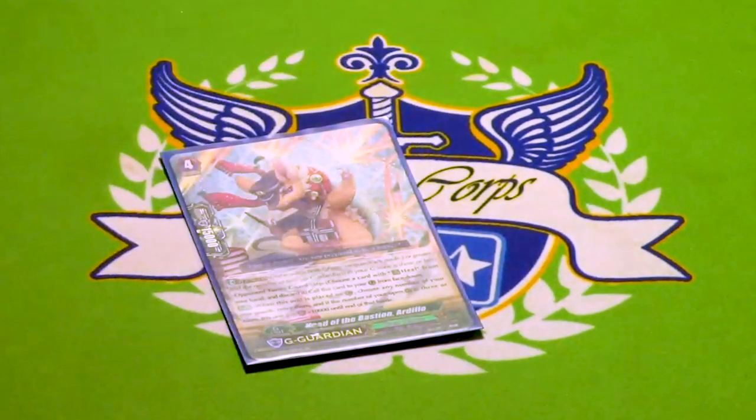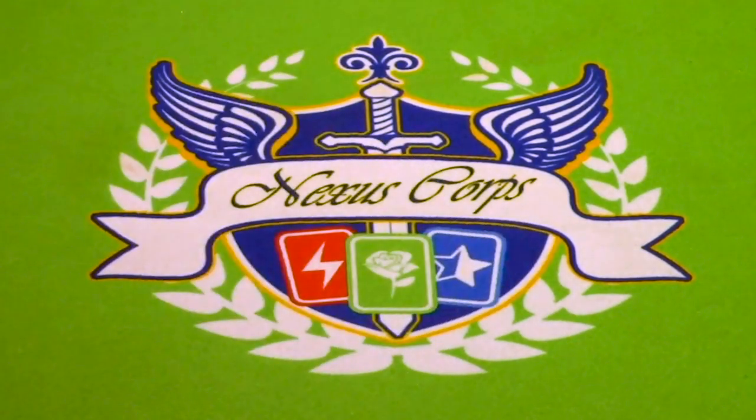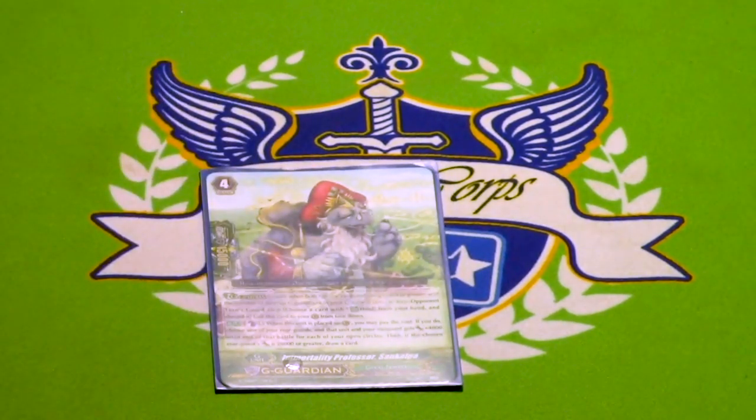One copy of Ardillo. When you G-Guard with it, you can retire any number of rearguards, and then if you have three or more open rearguard circles, he gets plus 10k shield. Because of Excel circles, this is basically free. And then lastly, there is Senkapa. When you G-Guard with it, you pick Vanguard and one of your rearguards, and they both get 4k power for each open circle — and that is different from having open rearguard circles like Ardillo; open circles includes locked cards, so if Link Joker becomes a thing again, this still works. After you do that, if your rearguard that you chose is at 20,000 power or more, you draw a card. This is a great first G-Guard, like if you went first and the opponent strided on you first. That's Senkapa, and that was your premium Great Nature deck profile.